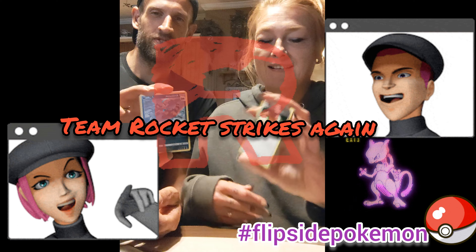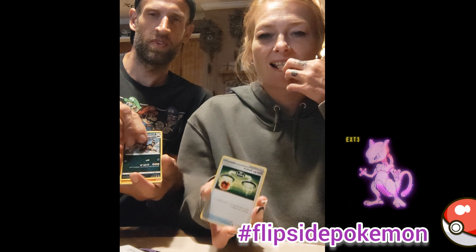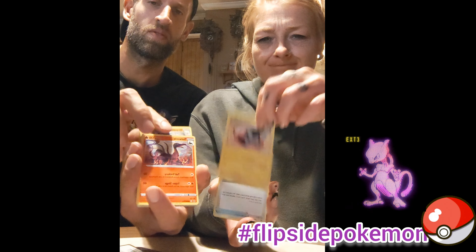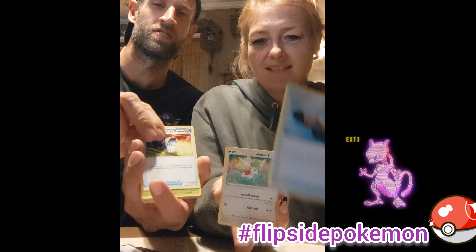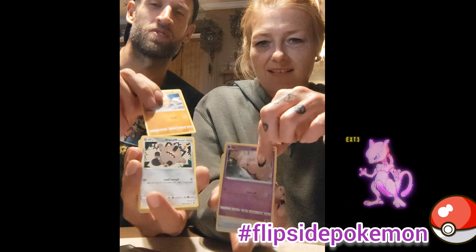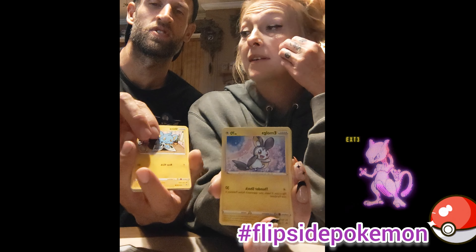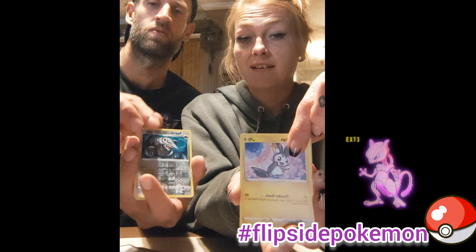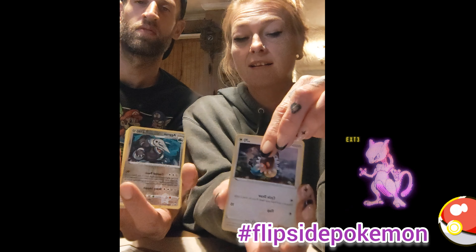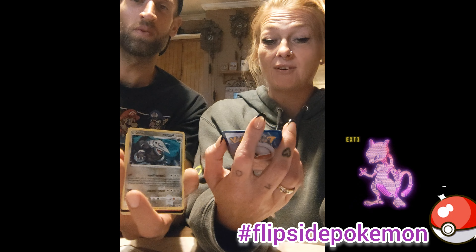Well you've seen it here first folks — two packs of Crown Zenith, no energies in them, except one hollow energy. You got a hollow but it wasn't even in order. Let's see if it's the same in these packs — it would have to be then. What do you guys think? Crown Zenith, no energies — Crown Weirdest!